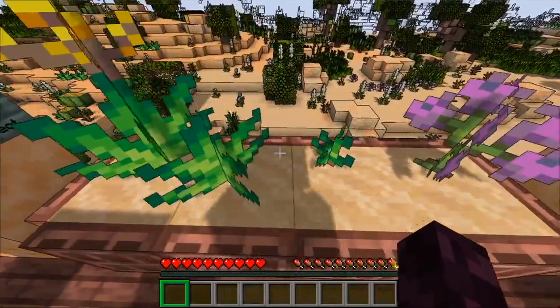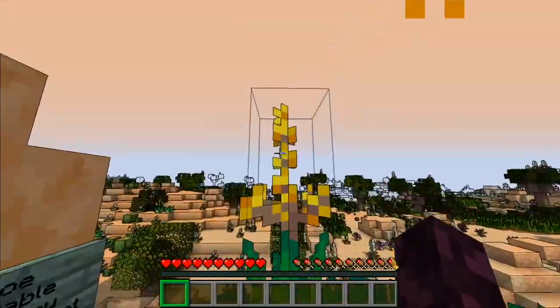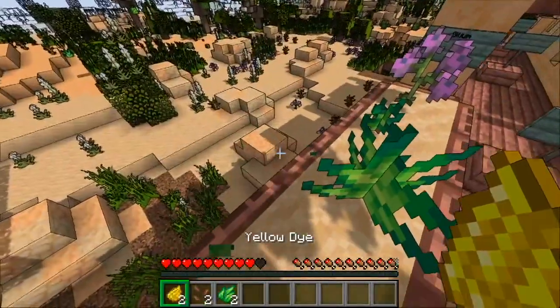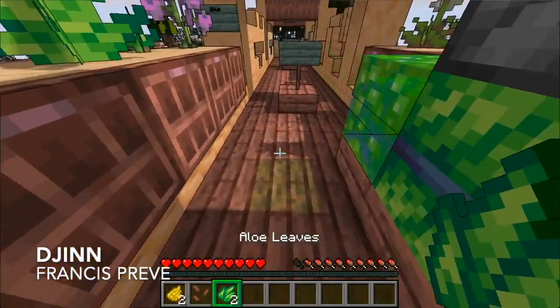Then you have the aloe, which works like a crop with actual growth stages. It starts small, gets bigger, until it's fully mature. During these growth stages it actually damages you. When you harvest it you get several drops: some yellow dye, some aloe kernels which you plant in the arid sand, and some aloe leaves.